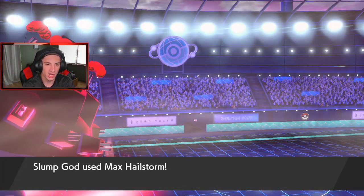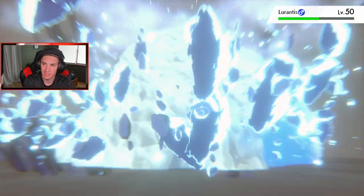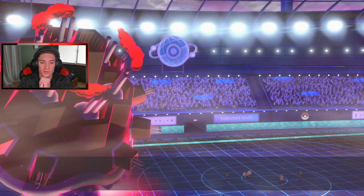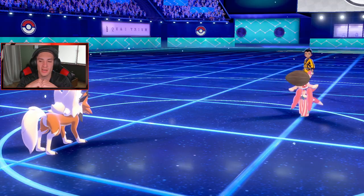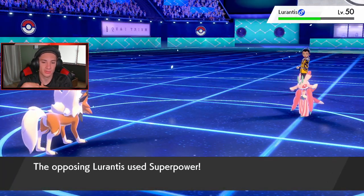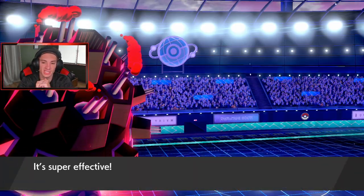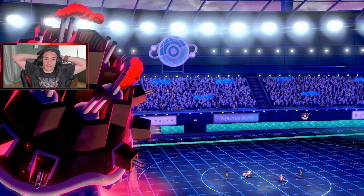Hailstorm coming in hot — let's see what happens. I don't know if this is going to take out because it's not STAB. It does not take out, but still a decent amount of damage and we get that weather change. Lycanroc looking very, very well. This thing got a berry. I'm thinking Lycanroc might still outspeed the Meowstic. He goes for a Superpower on Lycanroc — there goes our Focus Sash. The hail is going to take us out. That's a little rough.